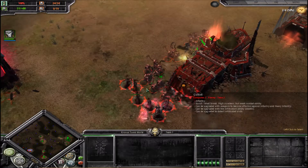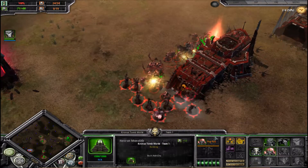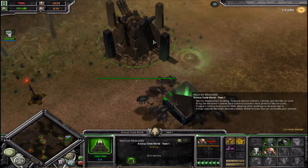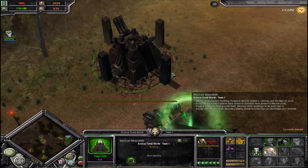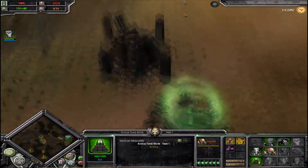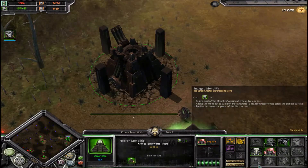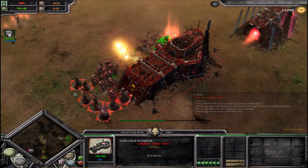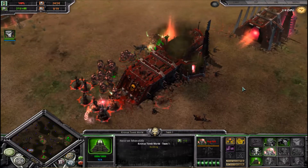They make better units, although all I really need are flayed ones. By the way, this is what the awakened monolith looks like. It's just awakened, which isn't much of an upgrade. Then it's engaged, and I believe after that is when it's restored, and it can fly around and shoot stuff like you saw in the last campaign.